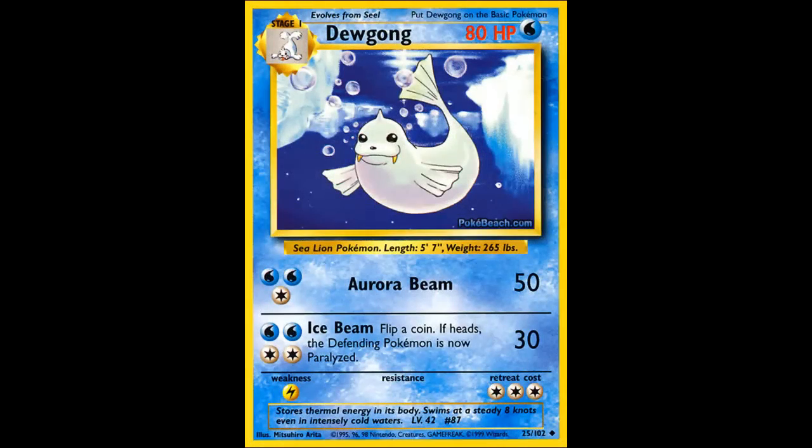Up next is the Dopey Seal's evolution, Dewgong. 80 HP is decent for a stage 1, but the jump for just 20 HP between evolutions isn't really as great as it seems. It's got some crazy strong attacks. Aurora Beam is basically like Super Sai, so you could say this Dewgong is kind of like a better Kadabra for Water types.